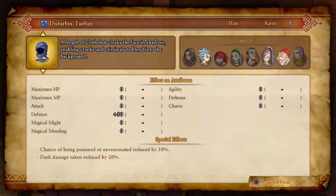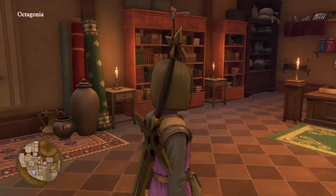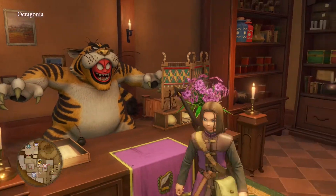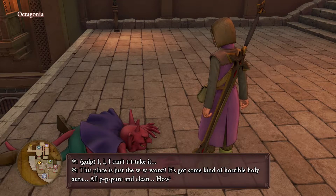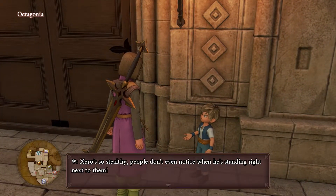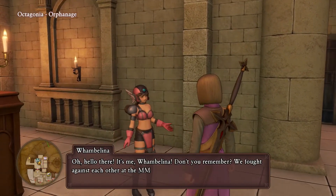Okay, nothing spectacular. We'll just look in this one, check out the orphanage, and then we'll head up to the casino. Tough guy tattoo — nothing really interesting there either. Let's go see if Vince is still around. Oh, Wambelina, how you doing?